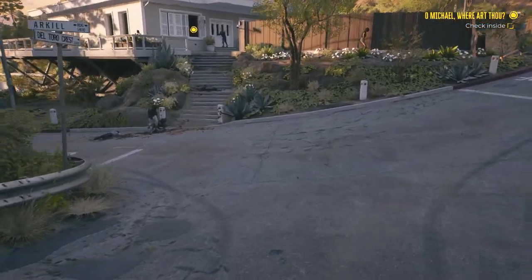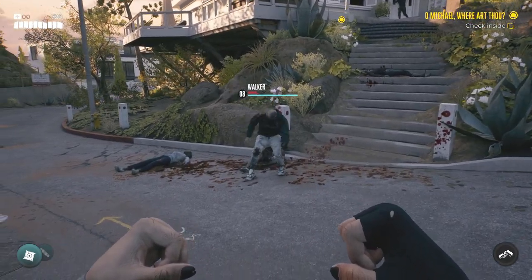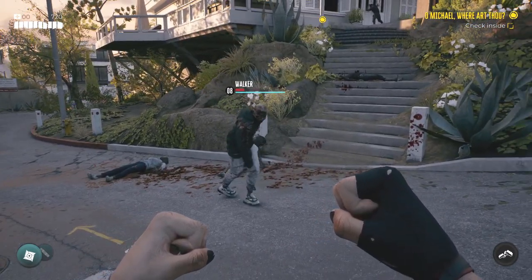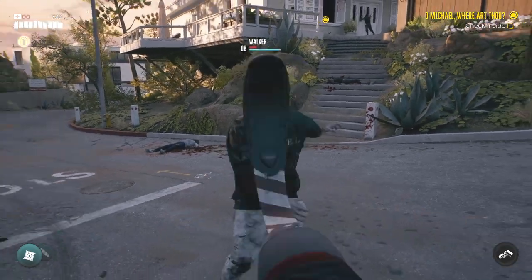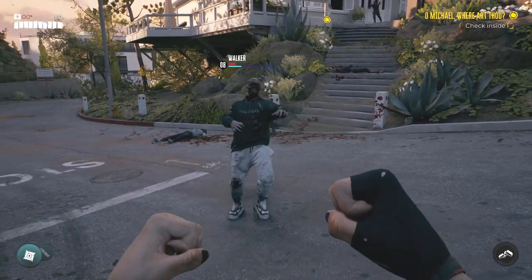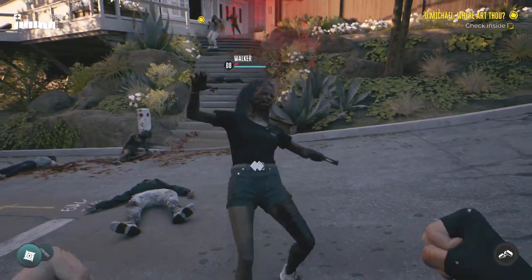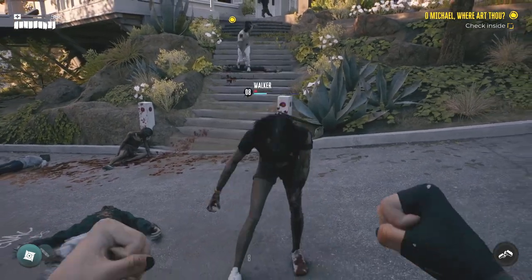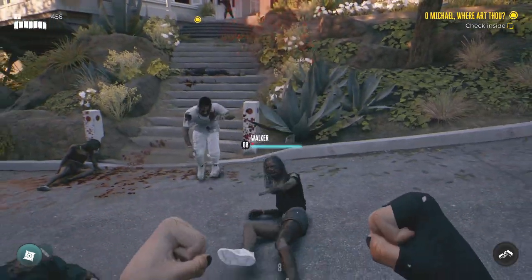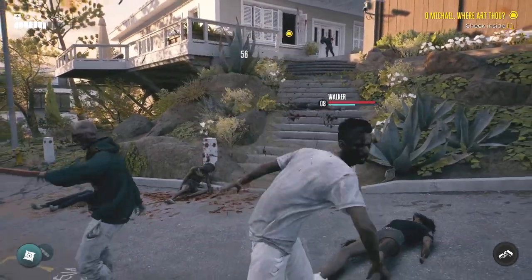First I'll show you how the game works when you've got all the HUD options on. As you approach the zombie, you can see what type of zombie it is, the level of the zombie, how much health he has left, and the amount of stability. Playing this way, the game tells you exactly how many hits you need to kill the zombie, how many hits to completely destabilize it so it falls on the ground, and how effective your current weapon is.